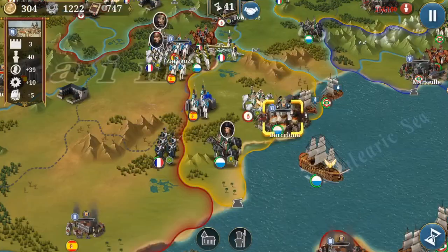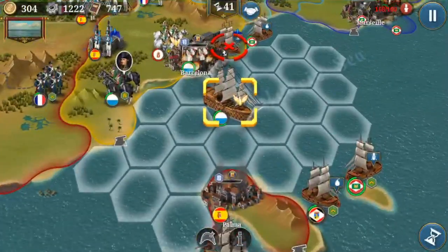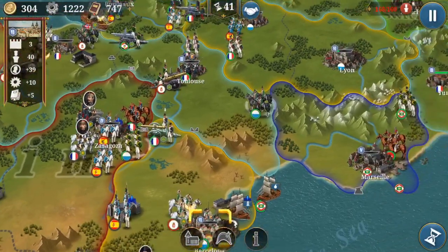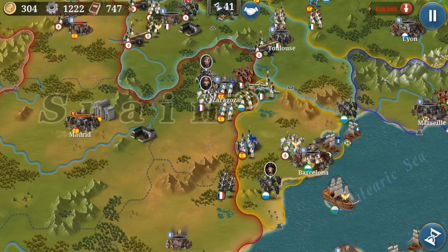My second tip is: militia usually do wonders defending cities. Militia is really great for defending cities because they already have a base defense. I've already upgraded my militia to around 108 or so. Usually enemies can't do as much attack, so even if a unit is almost around the city, if you have militia, they won't capture the city in that round.